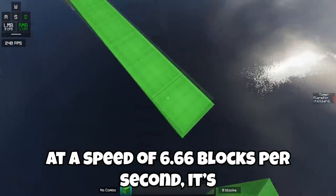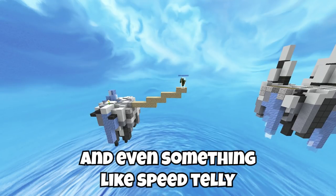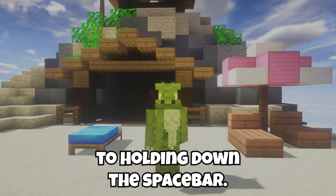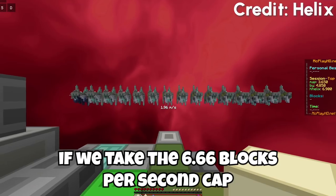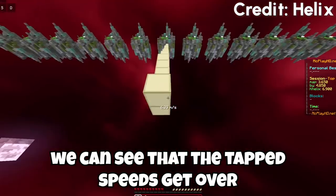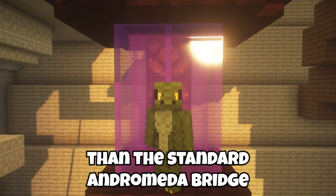With Andromeda stuck at a speed of 6.66 blocks per second, it's in a very strong spot to be Minecraft's fastest bridging method, and even something like speed telly bridging is not quite as fast. However, if while doing your speed tellys you tap your spacebar for each jump as opposed to holding down the spacebar, this becomes faster than Andromeda bridging. Comparing the 6.66 blocks per second cap to a tool-assisted tapped speed telly, we can see that the tapped speeds get over 7 blocks per second on average, meaning they're just a little bit faster than the standard Andromeda bridge.